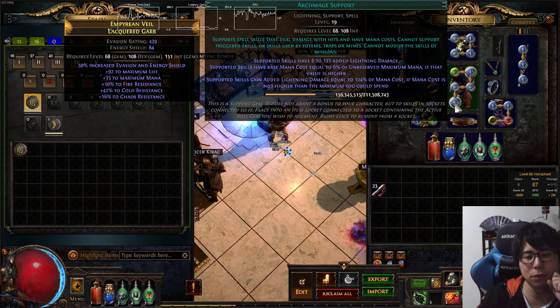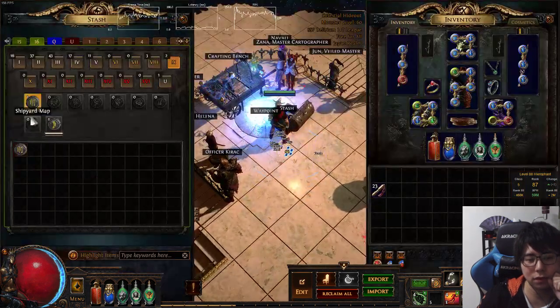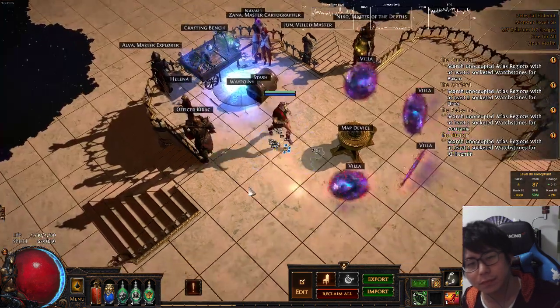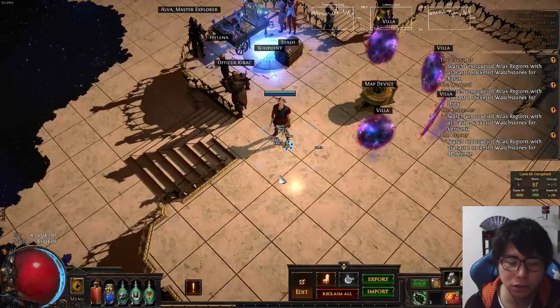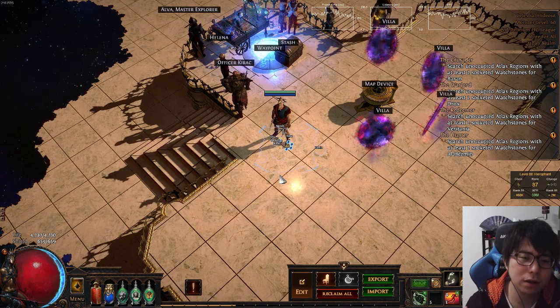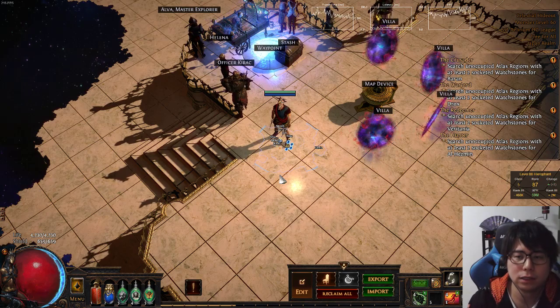Just adding Archmage Support raised me up to Tier 9. Only that one change. So my conclusion is: Archmage is good for five-link or more, and bad for four-link or less.